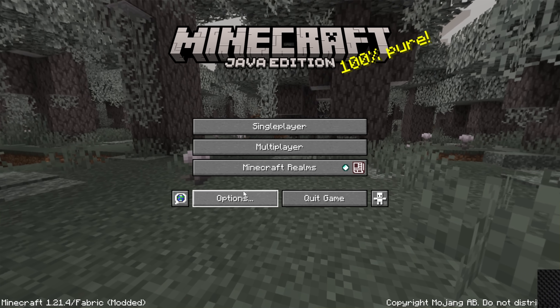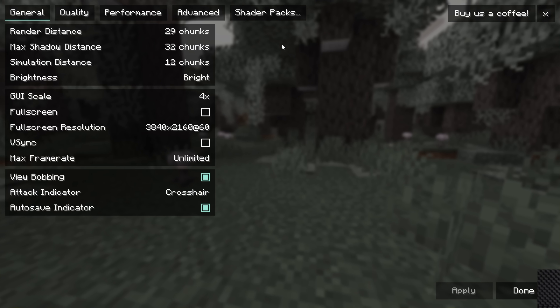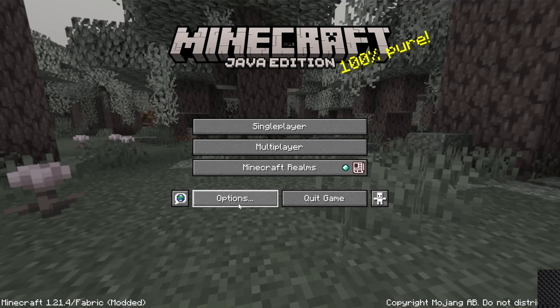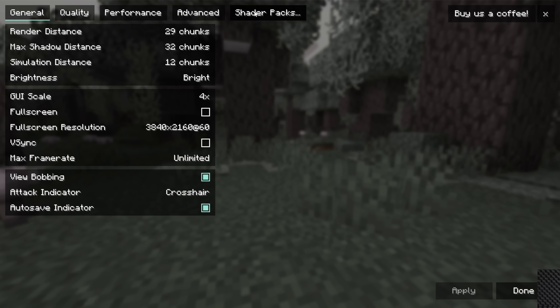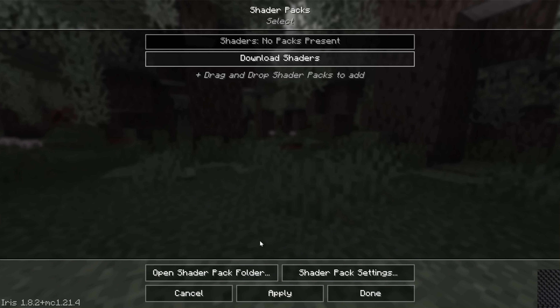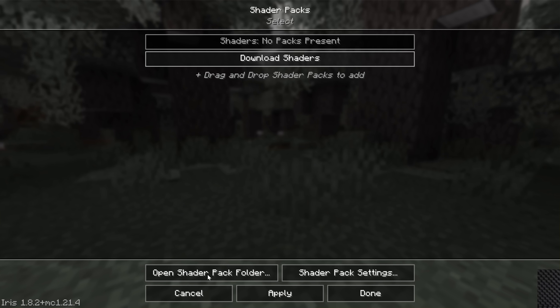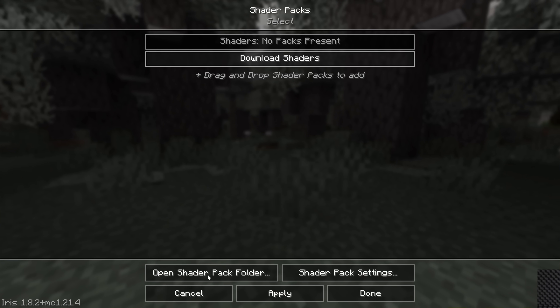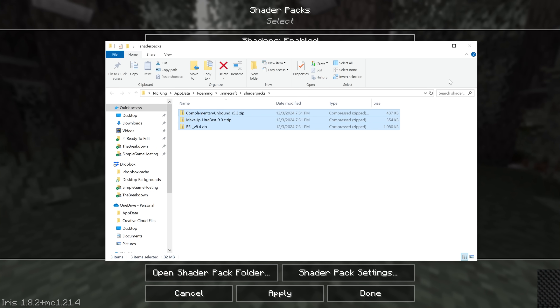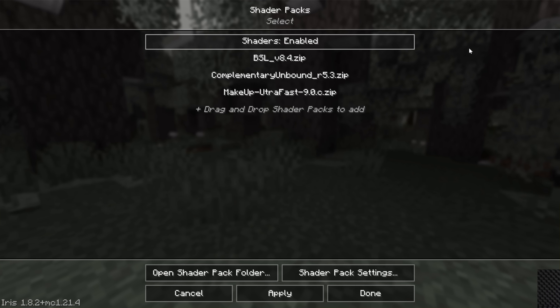From the Minecraft main menu, click Options, then Video Settings, and then Shader Packs at the top. That takes you to the Shader Pack menu, where you can click 'Open Shader Pack Folder' at the bottom. Drag and drop all of your shader packs into that folder. When you come back in-game, they are all now selectable.